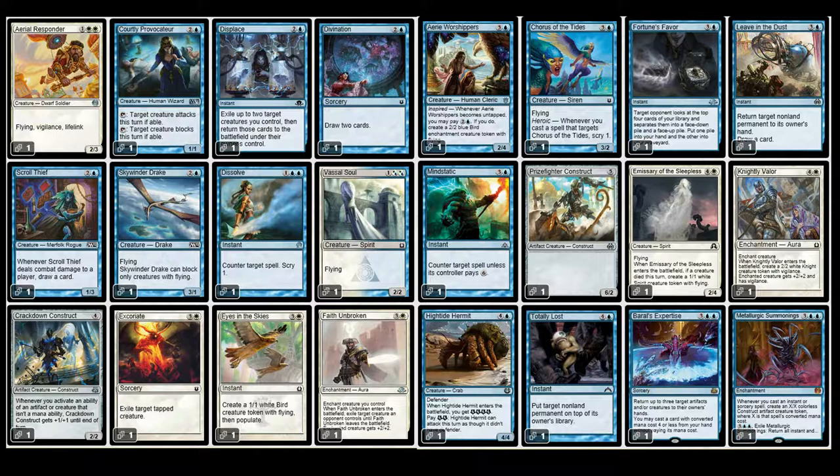You also have Excoriate, and I've played it — it kind of sucks. This is the thing with having Born of the Gods packs; you get some cards from that set that weren't too hot. You do have Divination. Even though there aren't a lot of ETBs in this deck, the path would be much better in a deck loaded with enter-the-battlefield effects, but I'm still keeping it — I didn't have the choice of cutting too many things. Aerial Responder is a great creature: flying, vigilance, lifelink — I love it.